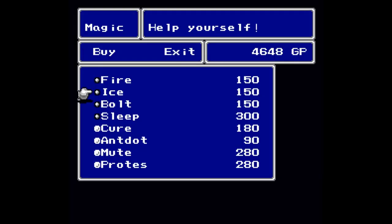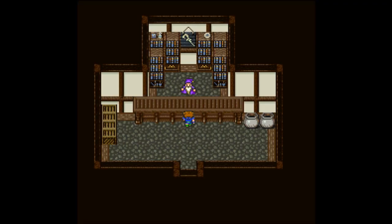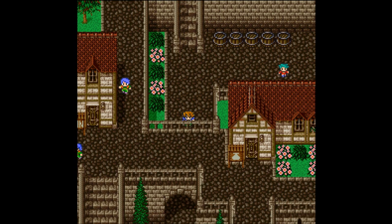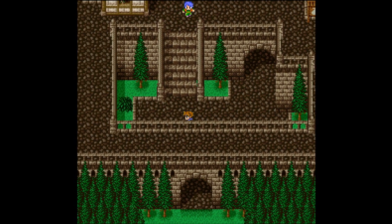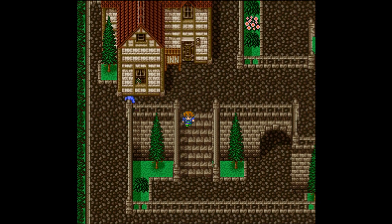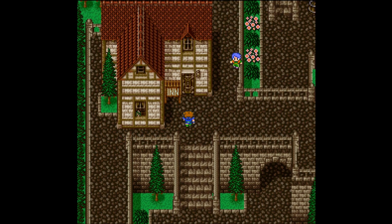Each magic shop, I should say. Do you have better magic for me? You have Sleep, which I will take; Cure; Antidote; Mute, I think is new; and Protect - though it's abbreviated as 'Protes' for some reason. I'll take it. I don't know why they abbreviated it that way, but they did. I think we are actually done here in town - we've gotten all the information we need. I'm going to rest at the inn and meet you outside of town.